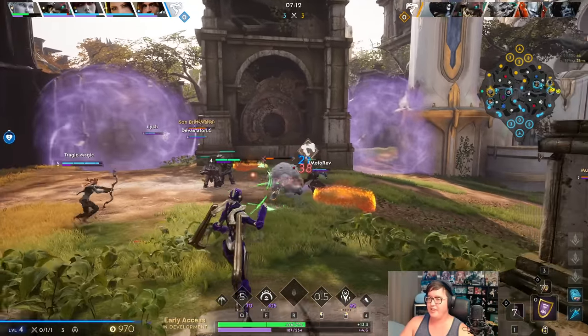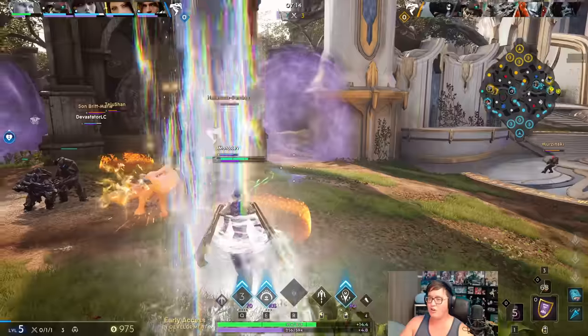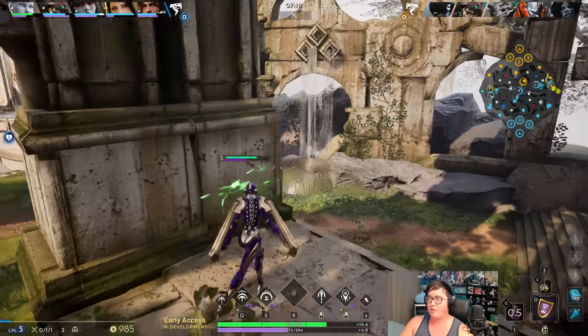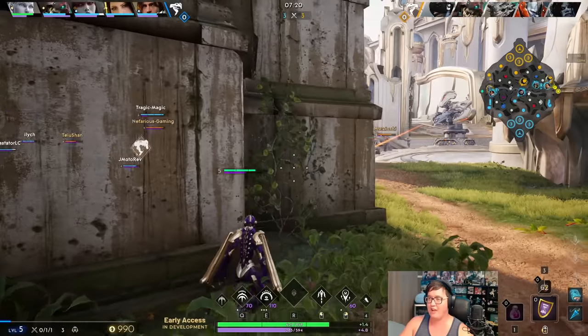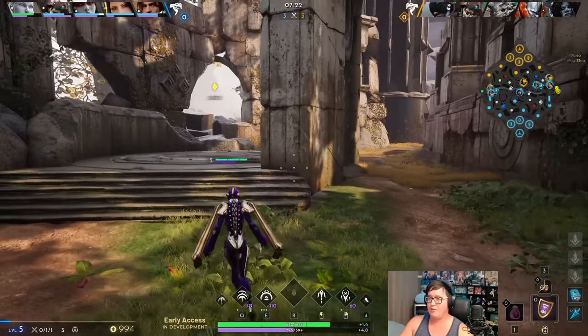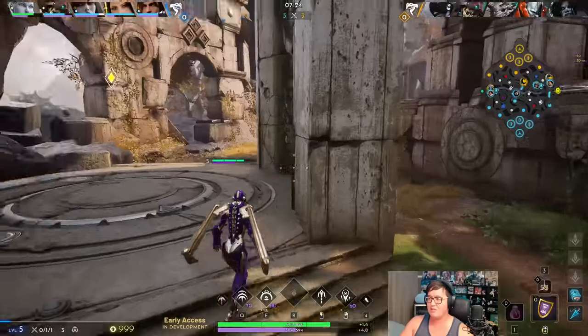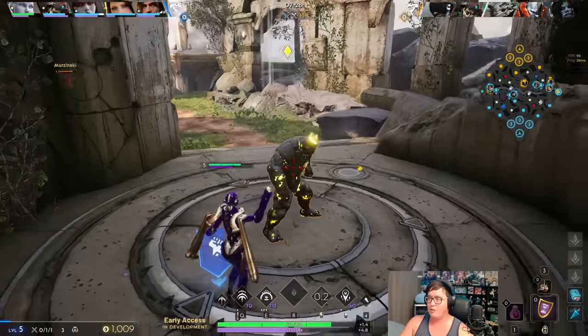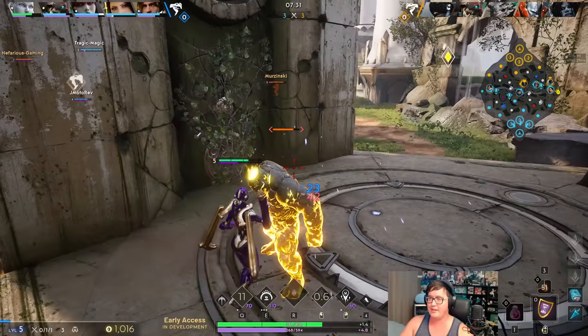I'm thinking in this matchup I want to go Marshal as my first item. It's always going to be either Marshal or Wellspring depending on your ADC and your matchup. With the Sparrow ADC she loves attack speed so I'm gonna go for Marshal. Plus they're not really proccing their tank commitment in lane so we don't need Wellspring as much until like a second or third item.